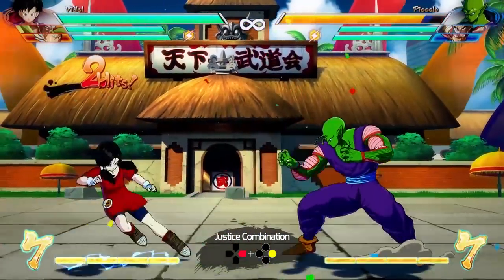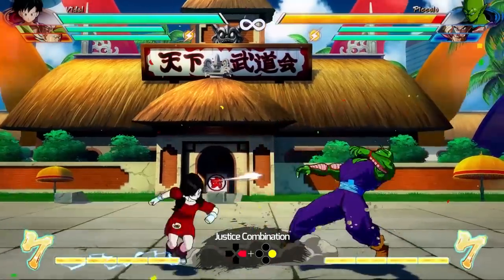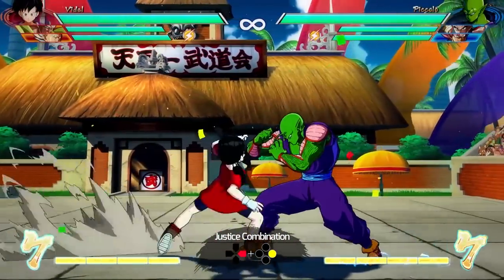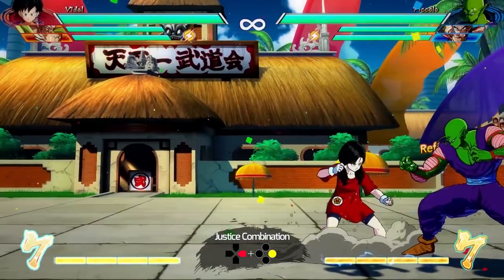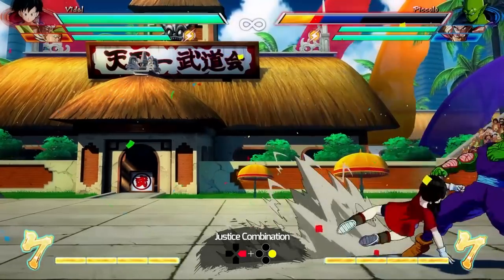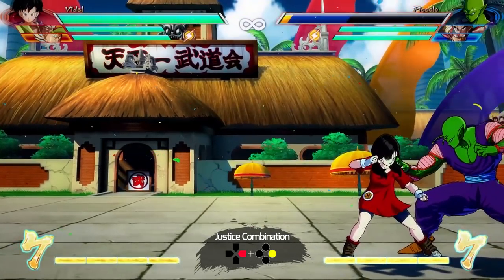If you press forward and the attack button, she does this whole string of attacks. The string is fully automatic, and it is not a true block string, so it can be reflected — very unsafe to use. But you can cancel it at any point into a universal overhead, so it's something that will mostly be used in block strings.